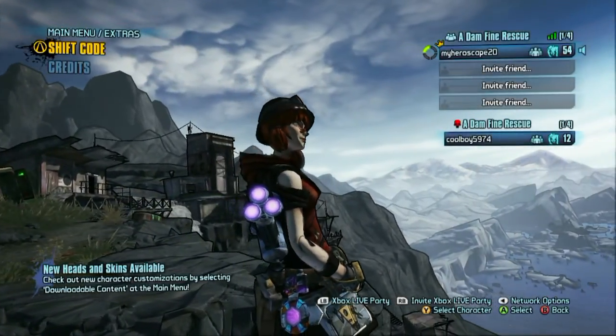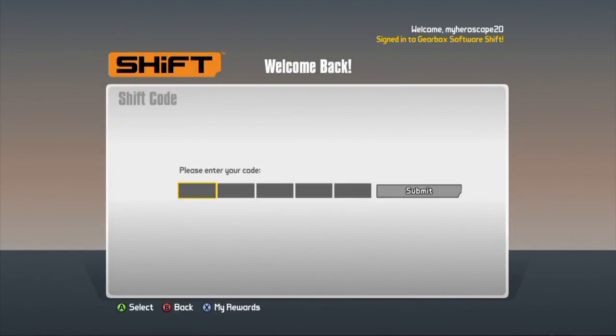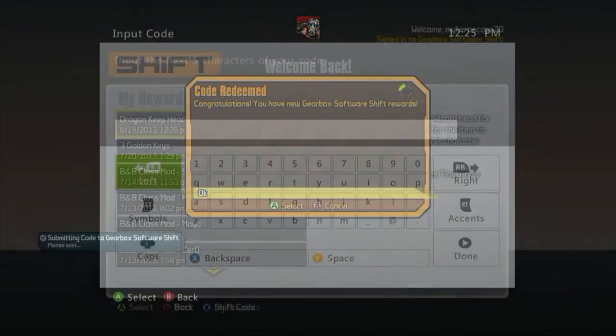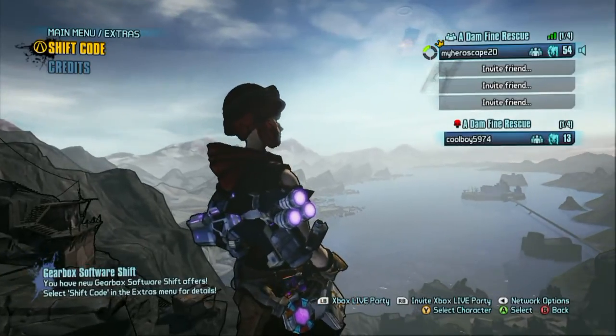What's up guys, Myscape20 here and today I have another Borderlands 2 video for you. This is the Dragon's Keep heads shift code — this requires the Tiny Tina's Assault on Dragon's Keep DLC, so you have to have that for this to work.